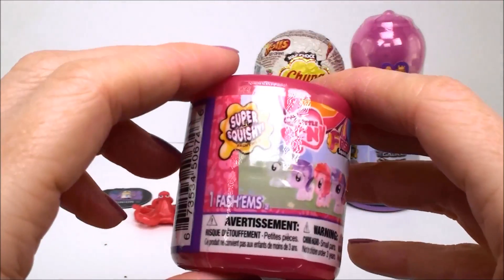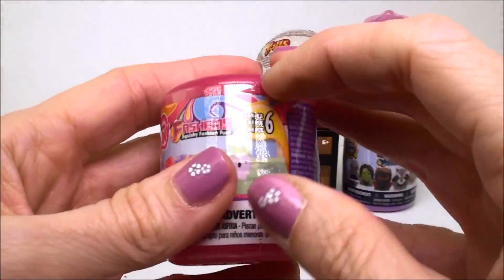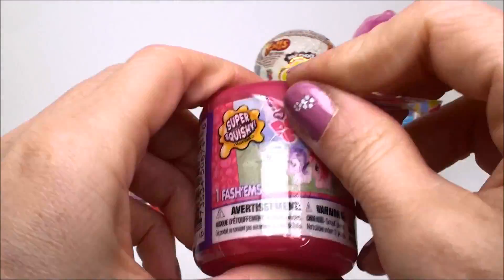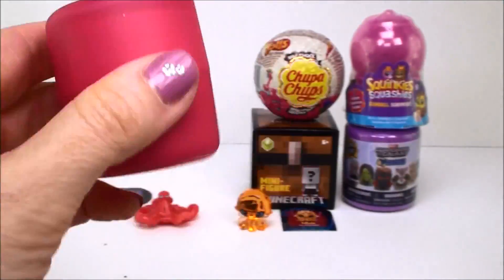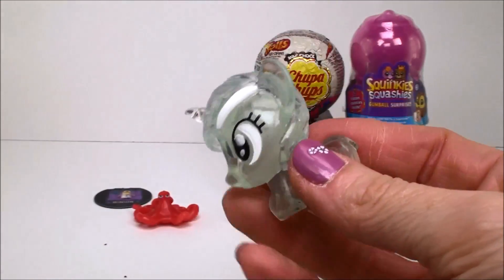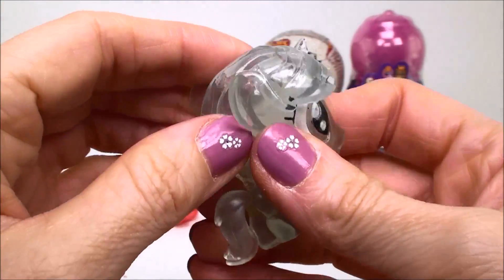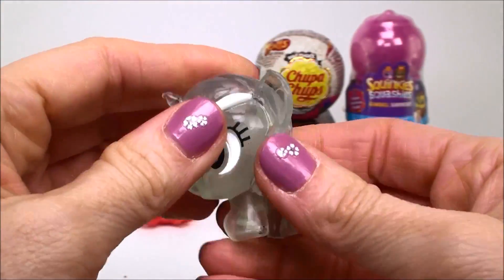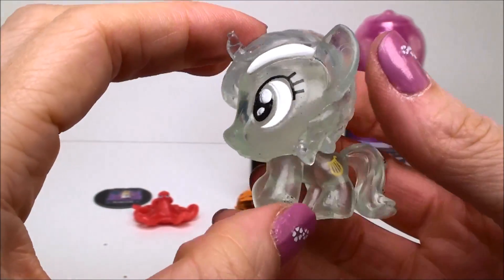And our next surprise is from My Little Pony, and this is a Series 6 fashion surprise. How pretty. And these are Crystal Editions — super squishy. And this pony is Lyra Heartstrings.